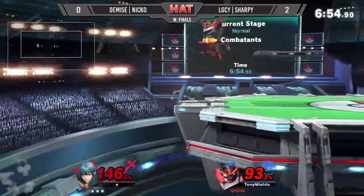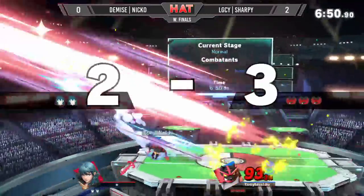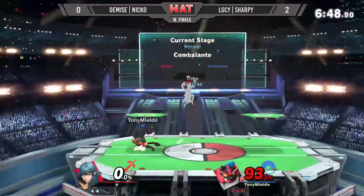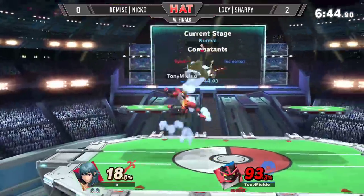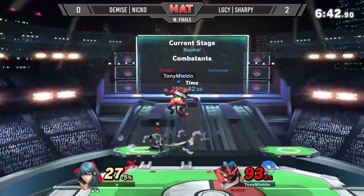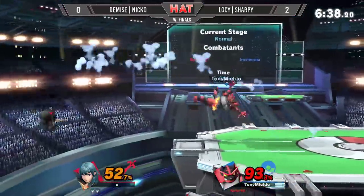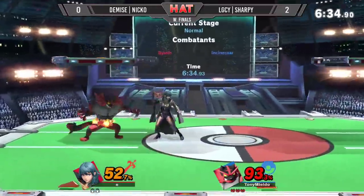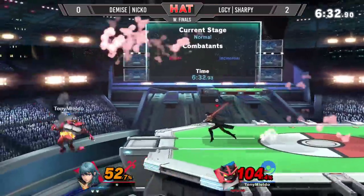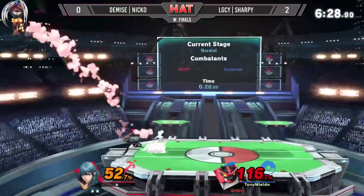Nice snare for Sharpie out of shield. Let's see if he's able to close the stock out right here. Catches Niko fair — count throw, up air, up air, maybe another up air. Niko did a little bit out of it. Clothesline to stock out. Three-two stock advantage here for Sharpie here in game 3 of Winner's Finals.